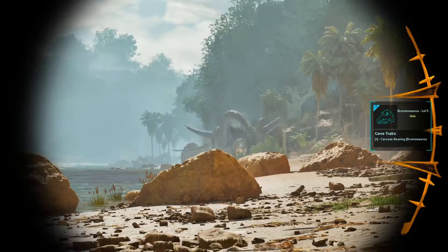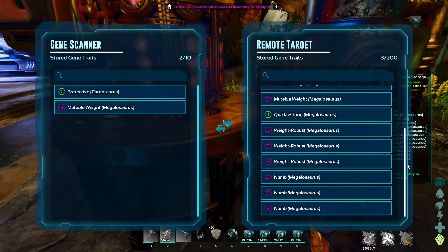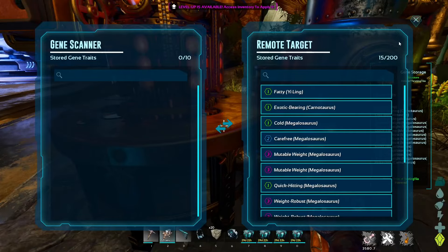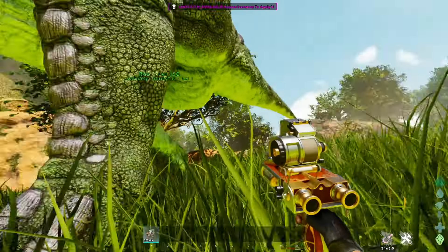The scanner can save up to 10 genes, and the gene database — a structure also buildable at level 86 — can hold up to 200. They don't stack, but you can hold more with multiple databases. The database only needs electricity and is therefore very accessible without having to mess with bosses first.